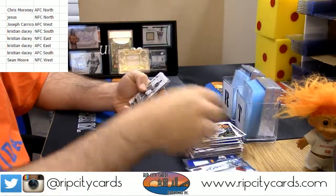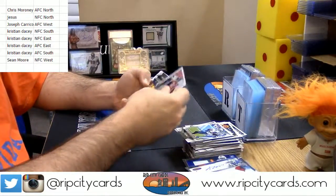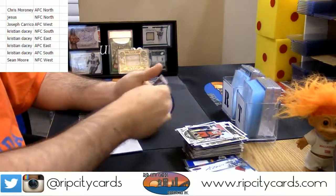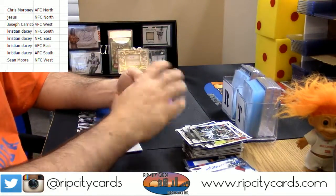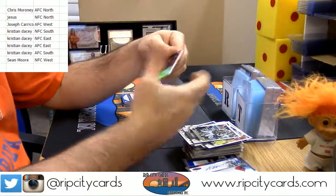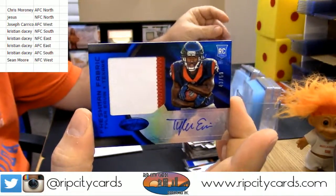105, Jason Long — Mystery Boxer. Yes, J-Long! I'm very young. 106, sketch cards. 43 out of 50, two-color RPA — Tyler Irvin for the Texans and the AFC South.